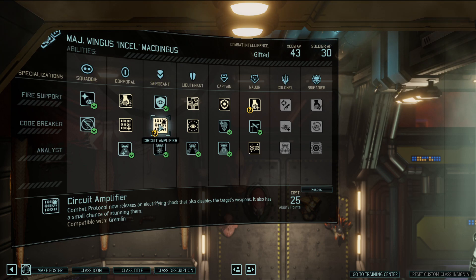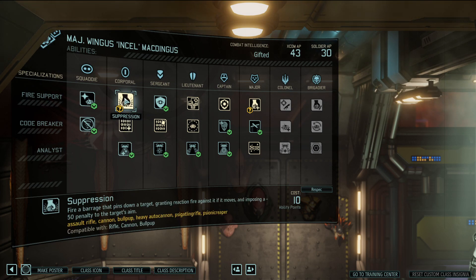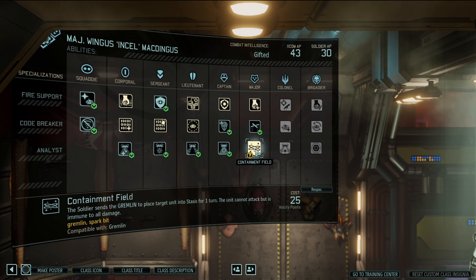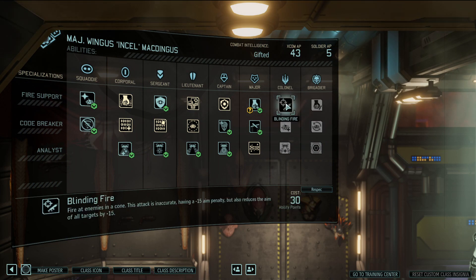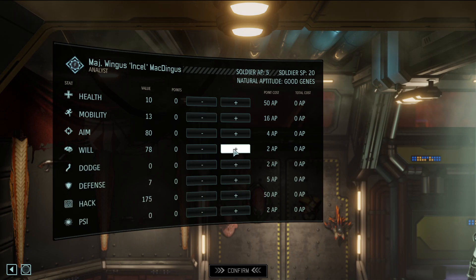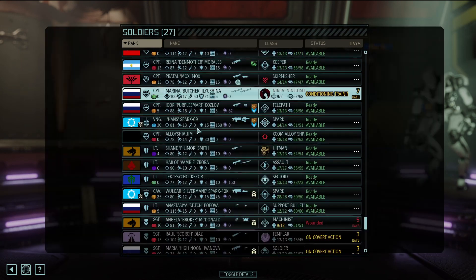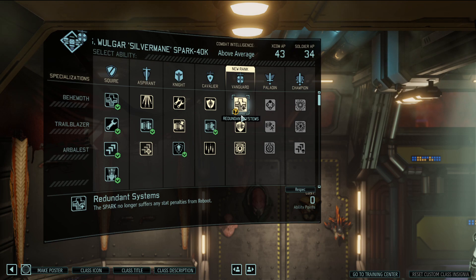Containment feels pretty cool too. Permanently increases hack score on successful hacks - he kind of already does that. Suppression with any weapon, extra aim and crit against targets at full health. Increase defense by 30 and dodge by 50 until you move. Let's go with improved suppression. Eventually I want that Havoc - suppression now deals guaranteed damage to the primary target, that's awesome. Stats for Wingus: three more aim and then more willpower. He was knocked down to 26 willpower so he needed to chill.